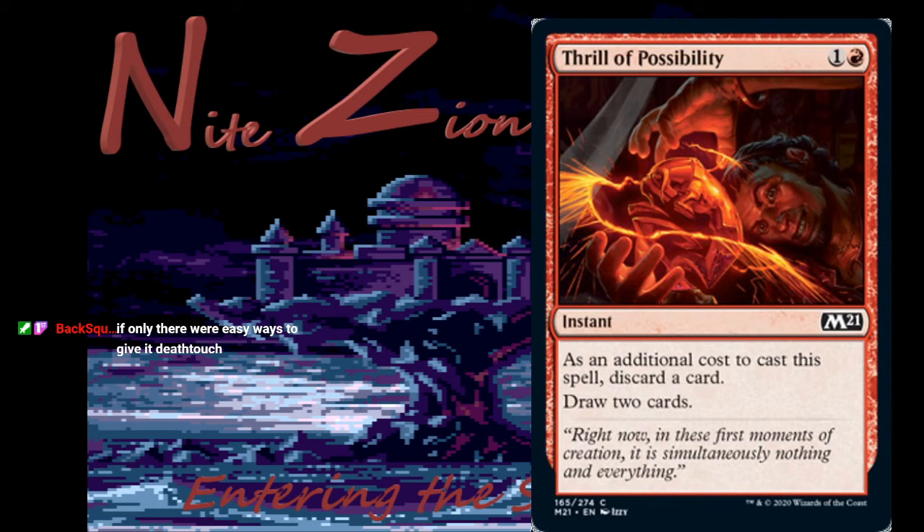Thrill of Possibility is yet another reprint — one colorless and a red, common instant. As an additional cost, discard a card, then draw two cards. We've had this card like three times in the last year and a half. It's fine and goes really well with Spellgorger Weird in your blue-red deck, and could also work in a green-red deck for extra card draw. We already see it in standard and Commander, and it's good in limited too.